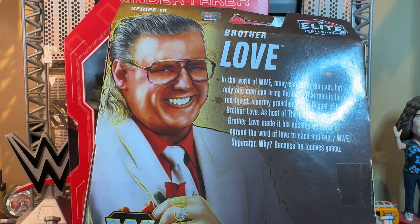Without any further delay, let's get Ultimate Edition debut Undertaker and Brother Love out of their respective packagings — I shall do that by bringing the love. Thank the power of love for getting these two figures out of their packagings. Here is the message in the top of Taker's packaging: 'Rest in Peace.' And the bottom: 'The Dead Man.'